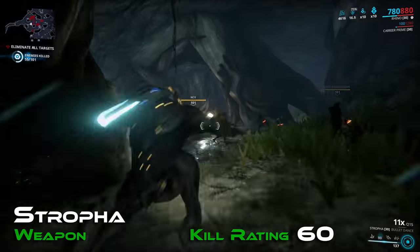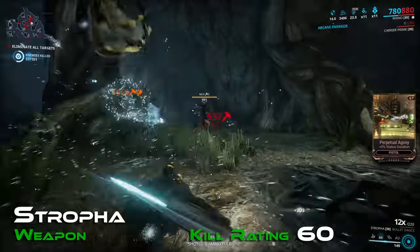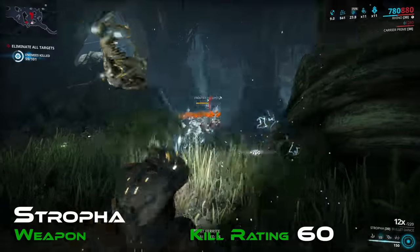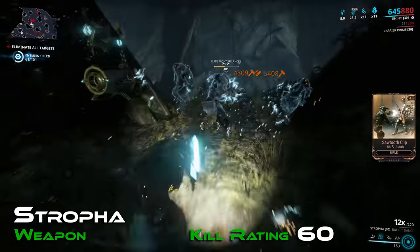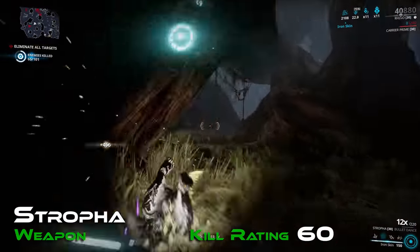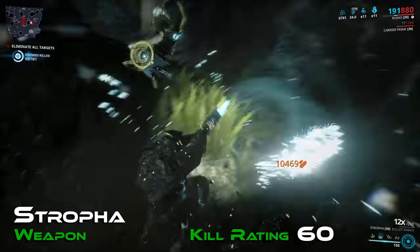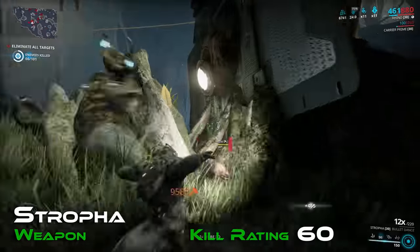Also with a kill rating of 60 is the Stropha, representing gun blades. Stropha is a great weapon for clearing even somewhat strong enemies at the longest of ranges for melee, and is devastatingly good in packed corridors due to its innate punch through. However, the pure impact base damage seriously hampers Stropha's ability to keep up with other options, meaning you trade out a lot of potential for that range bonus. This is true too for the Redeemer Prime, which fares slightly worse than the Stropha.